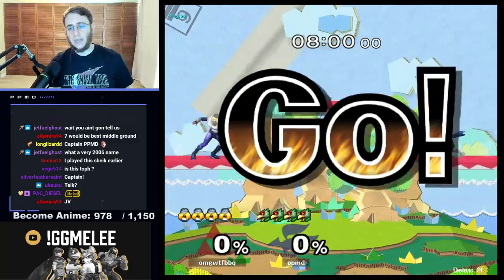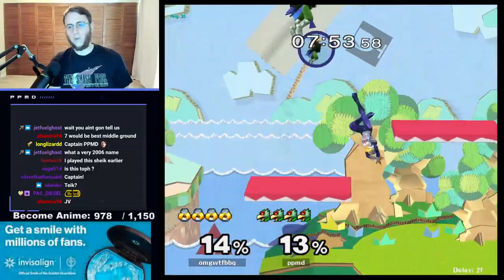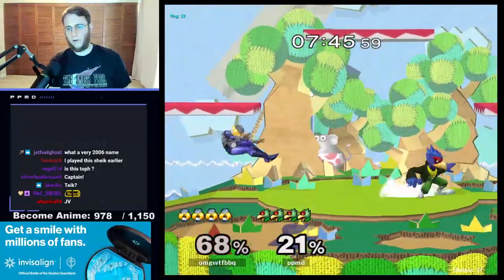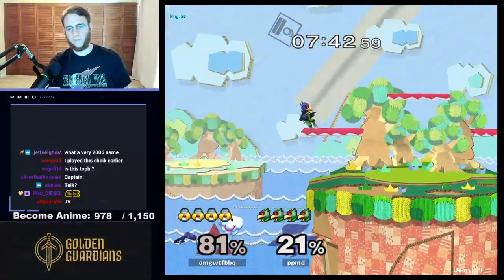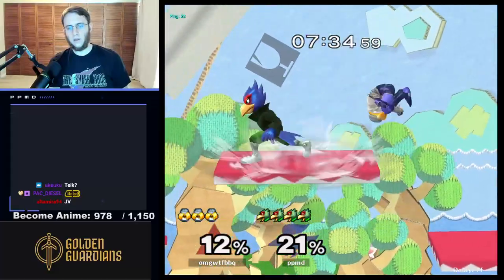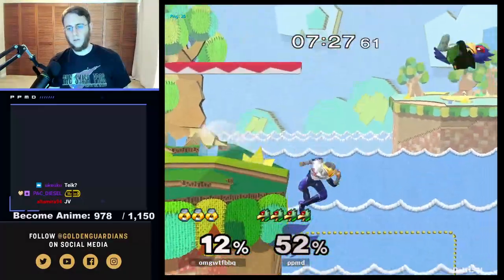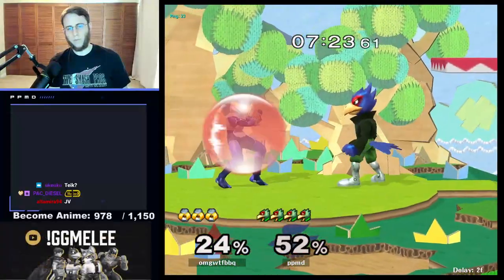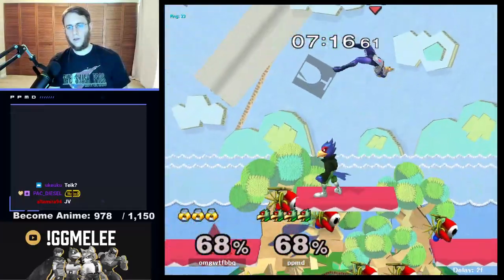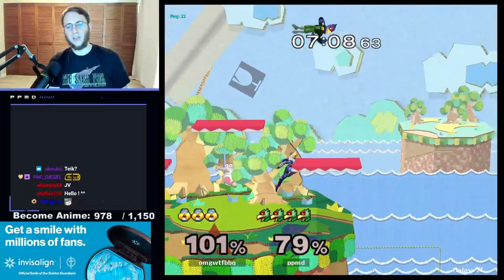We're going to be on Yoshi's lower platform — going to be easier for me to pressure and hit. Unfortunately I let Sheik roll out of the corner — that's why you have to be very careful when pressuring in the corner. Make sure we patrol Randall there — of course we could hit Sheik a little bit early to avoid that. Get-up attack is not working out in our favor.